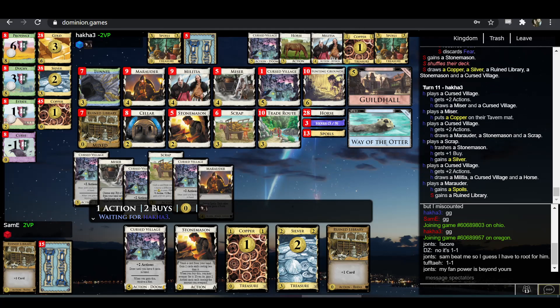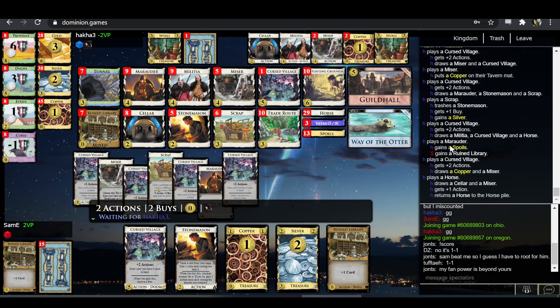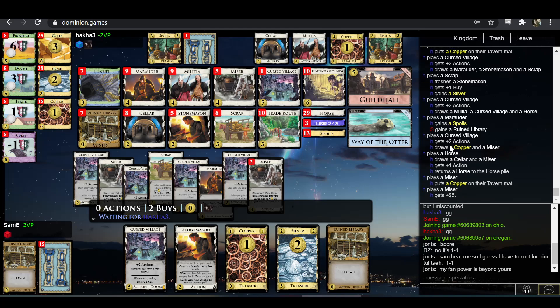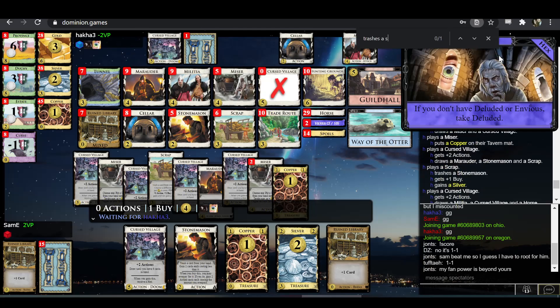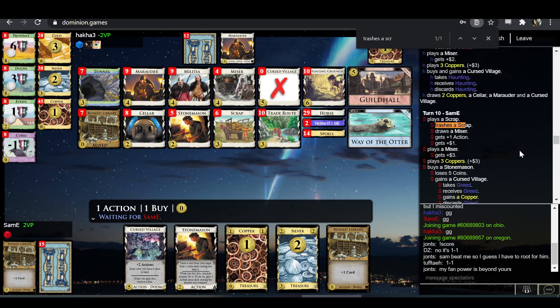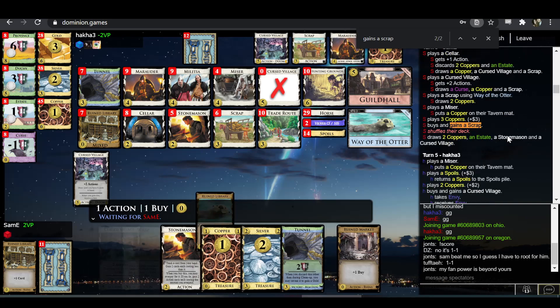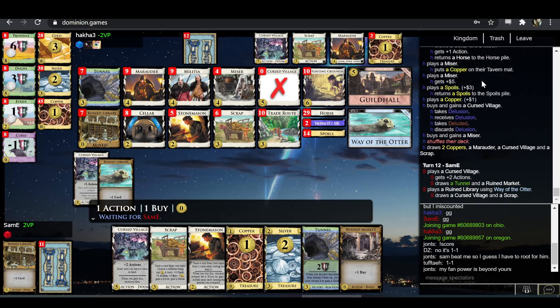Another friendly Militia likely incoming. Is that bottom card a Scrap? If it is, I would strongly consider drawing it and trashing the Militia. Yeah it was definitely a Scrap at the bottom — I think you could have discarded something, drawn the Scrap, and then trashed the Militia and still played both Misers.